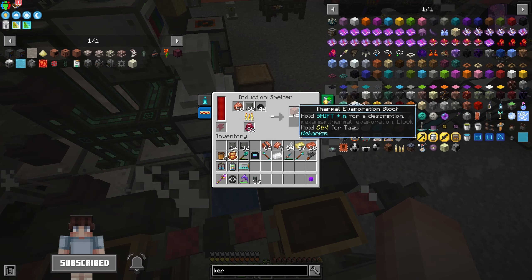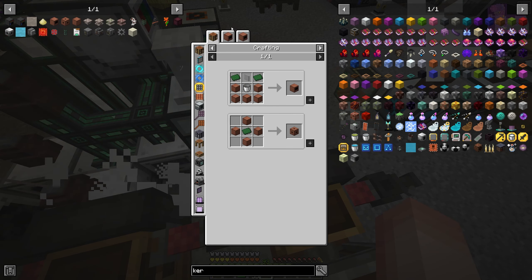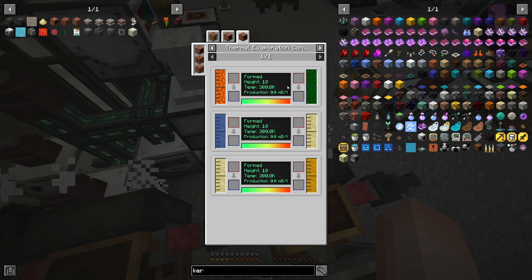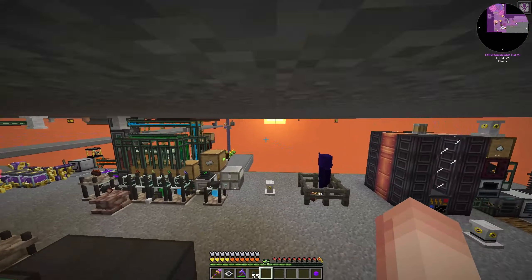Alright folks, let's go ahead and get started. I have a ton planned for today's episode, so I'm going to need to kind of just get into things. The first thing I'm going to be doing here is throwing these materials in our induction smelter to get some of these thermal evaporation blocks.